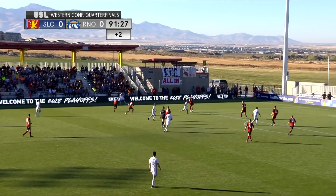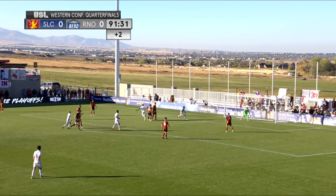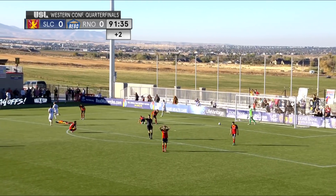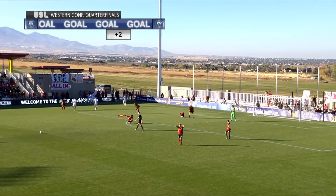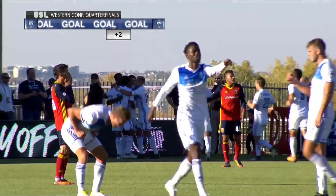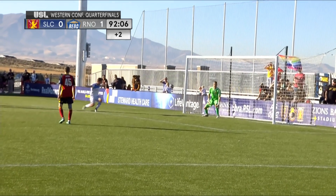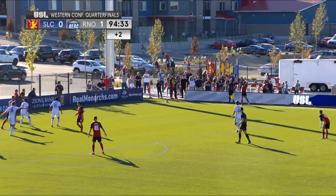Kassiply out wide. Brown on the top of the 8 — pushed it in the back of the net! And Reno just found the game's first goal at the death here at Zions Bank Stadium. From a similar cross, he just gets on the better side of Kalen Ryden. Kalen does not rise up with him, and he sends a great header in to change the game.